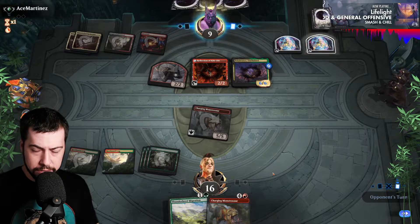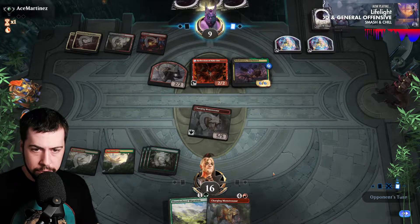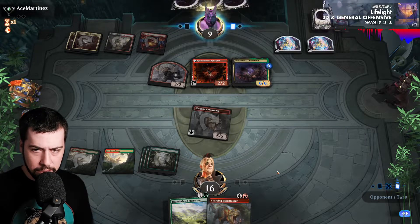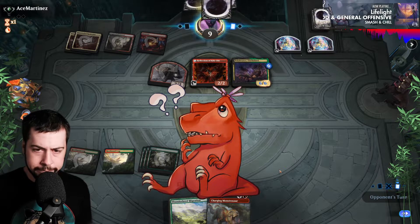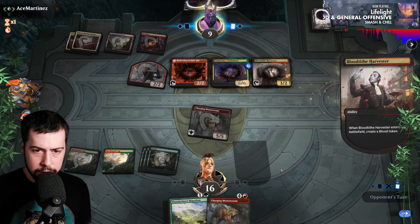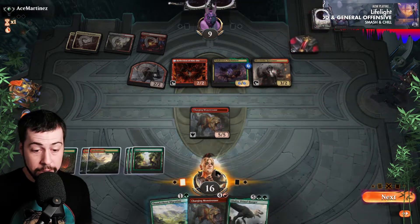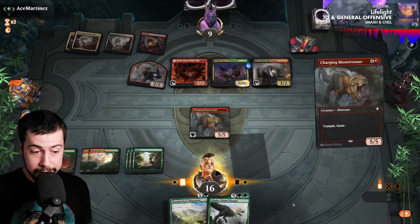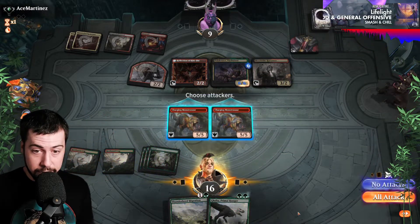That's going to be tough to beat. Polakranos fighting Charging Monstrosaur, perhaps. They want to do something with those Treasure Tokens. Getting away from us a little bit. But — the Queen. Nuts. One off from playing the Queen.